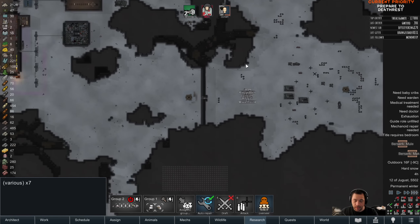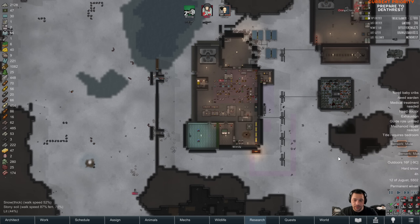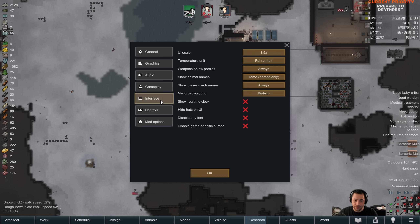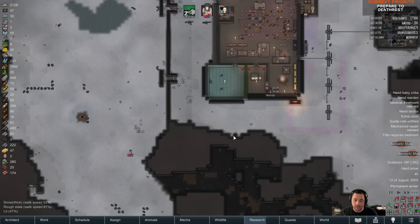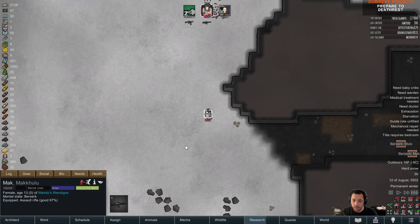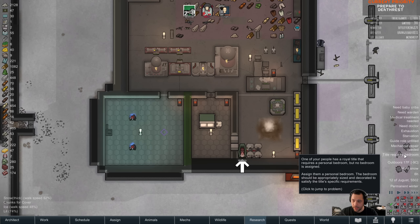How do you have the guns shown? It is a setting — if you want to show your guns, go to your options, go to interface, and then go to weapon below portrait and set it to always. It is a RimWorld 1.4 feature, no mods required.